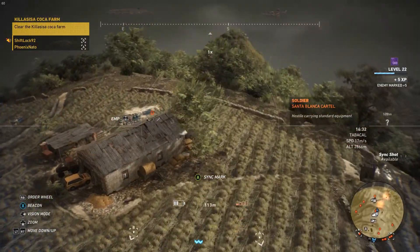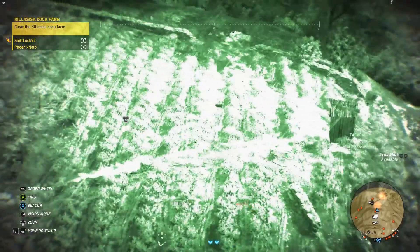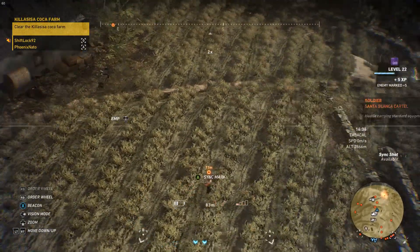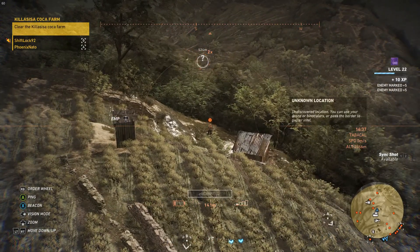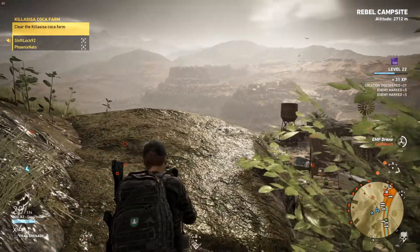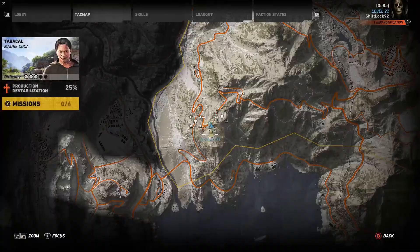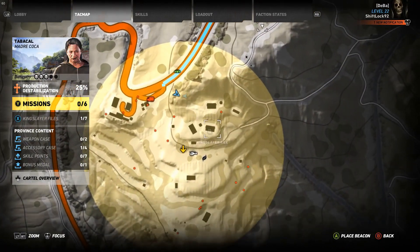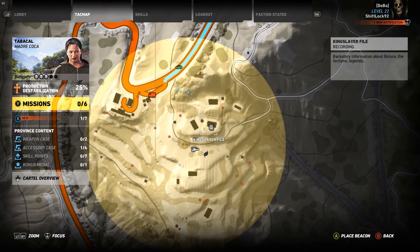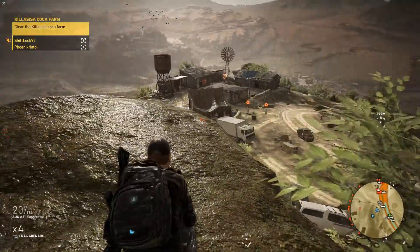That's 15 enemies. I still haven't gotten thermals for this. Oh, there he is. That's everyone marked. Is that absolutely everybody? I believe they might be up more closer to your end, closer to the Kingslayer file. You should be able to see them all on the map. There's a fair few down that way, and then you've got the front complex as well.